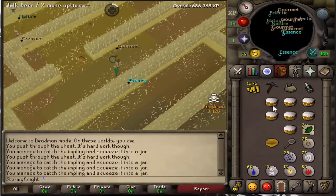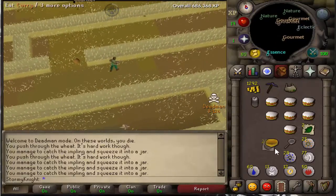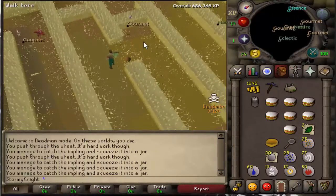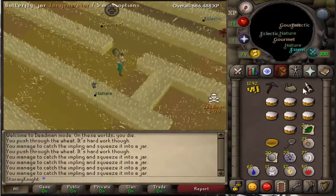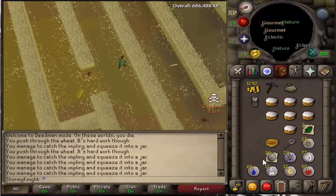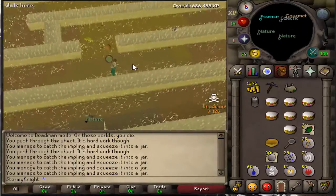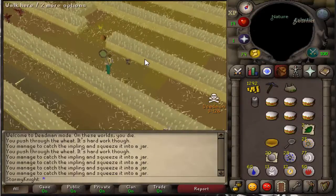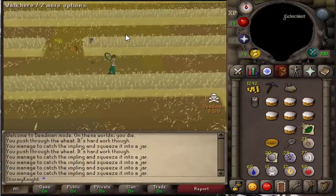I'm basically at Puro Puro right now. These random runes in my inventory come from essence implings — they're really nice to catch. As for runecrafting, it's one of my unprotected skills so I'm not sure how useful it would be right now. The essence implings just give me a lot of runes, which is helpful since I still have fairly low magic XP and really need to get my combat-related stats up.